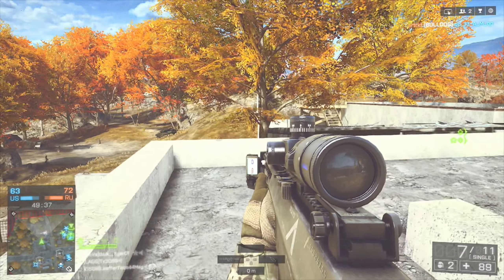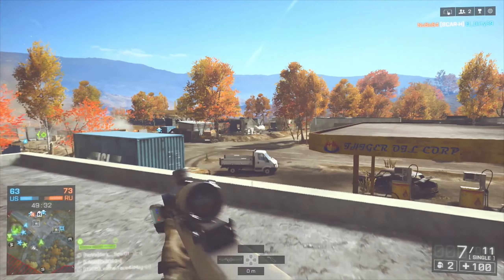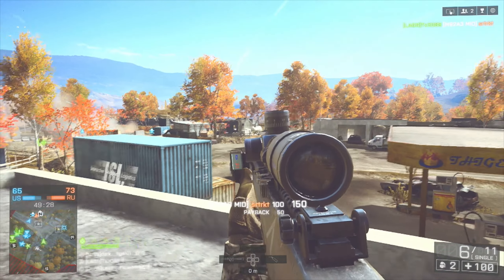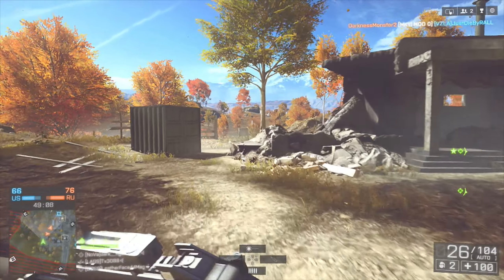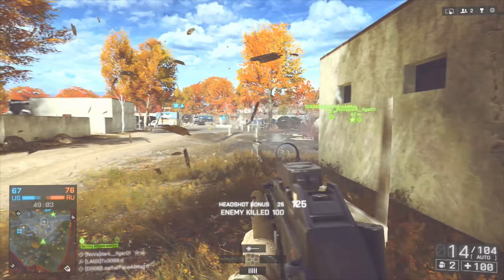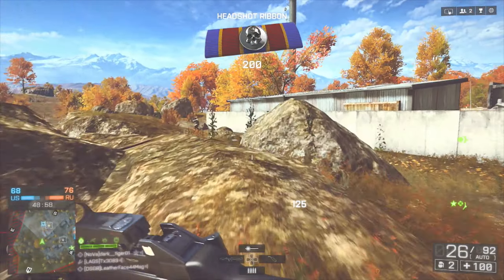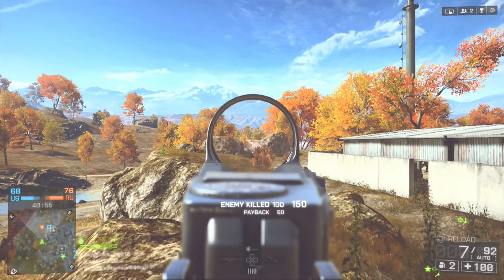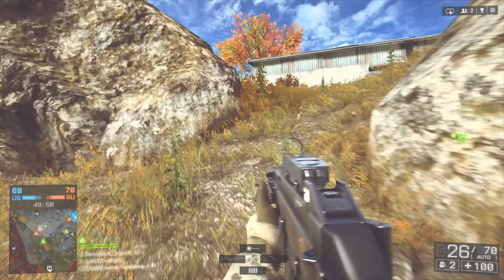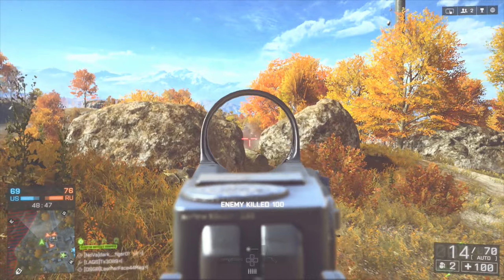Number two: close and medium range sight reticles will no longer be affected by weapon firing animation. I noticed that shooting weapons in BF4 just wasn't the same as in BF3. It's a lot harder to take people down at medium to long range because of that movement on the weapon. It looks like that firing animation won't affect us anymore, so shooting weapons may be easier now in Battlefield 4.